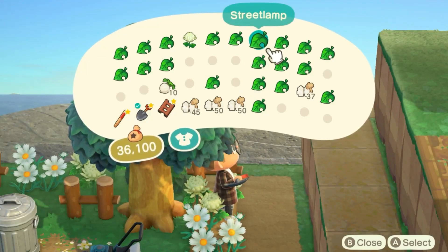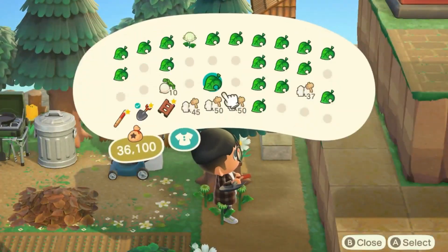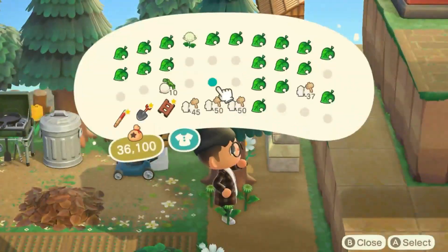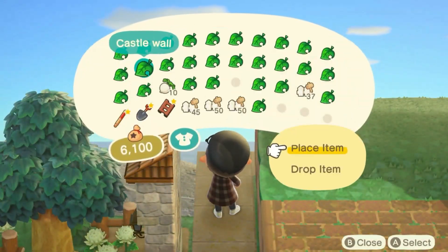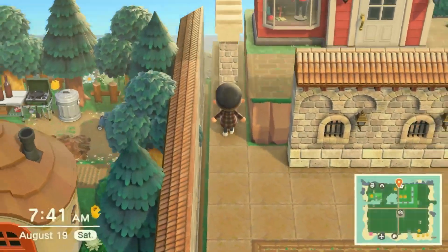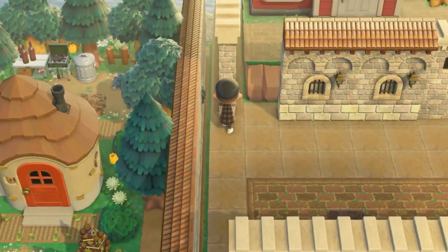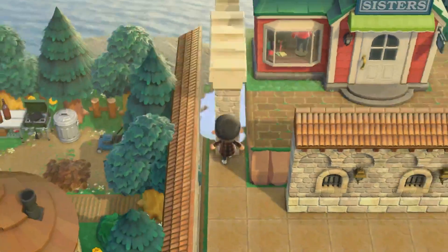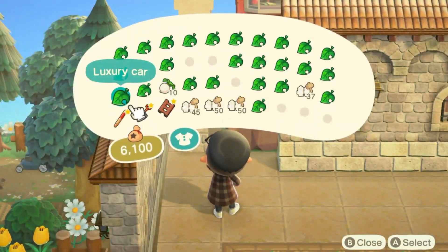I didn't end up putting a staircase over here because I feel like I didn't need it and there will be other ways to get into this part. Now that I got that done, I went ahead and started placing down some more walls over here just to see what it would look like — testing the waters to see if I liked it. I think I did and I was really happy with how it turned out, so I did follow through with this.